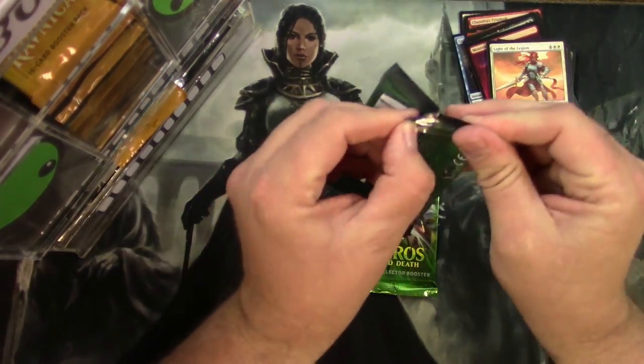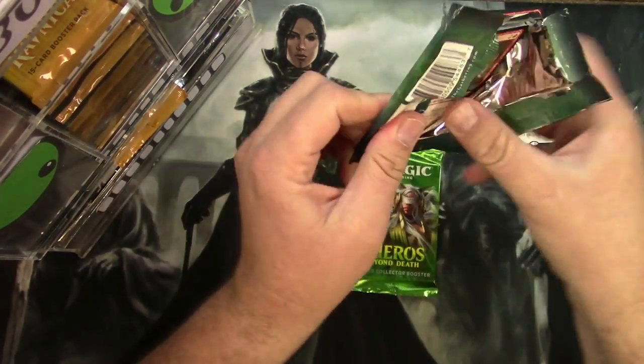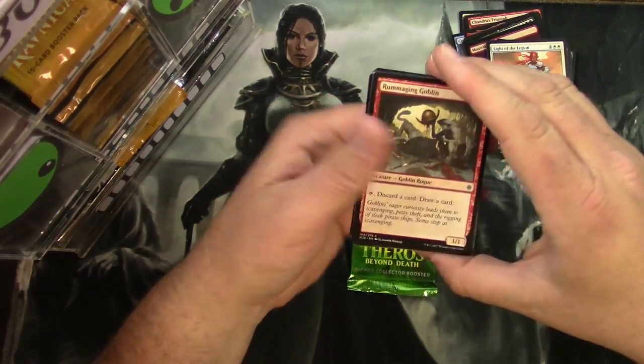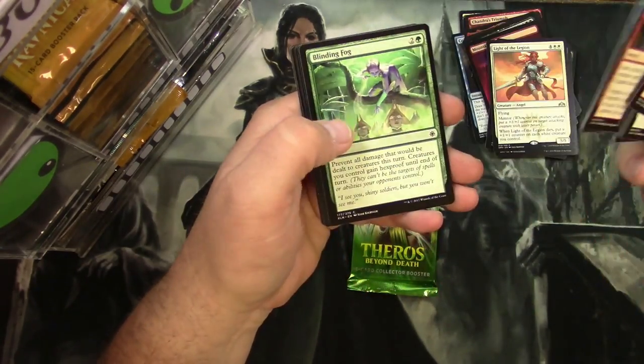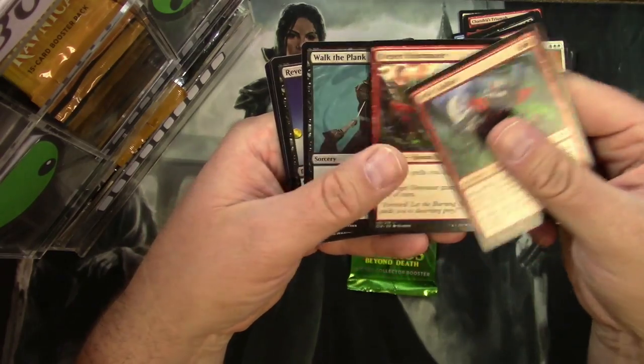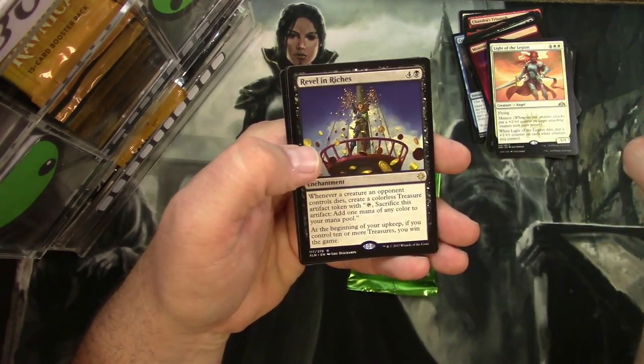Two Ixalan packs: Wily Goblin, Otapec Huntmaster, Walk the Plank, and a Revel in Riches.